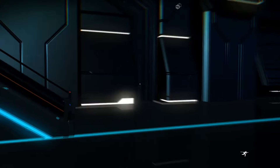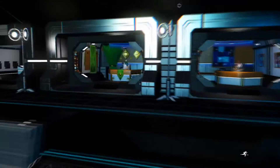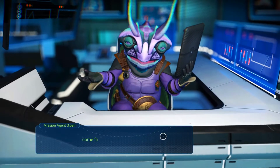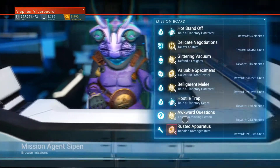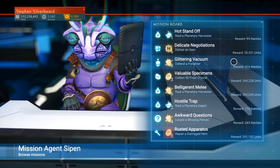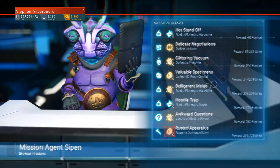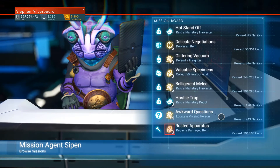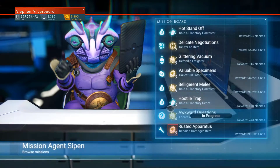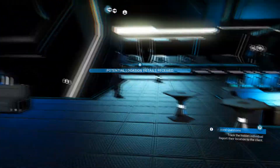I'm going to go up and check the missions. Apologies in advance — this might be a little bit of an erratic video because I've got no real focus; I'm just going to see where the flow takes me. Looking at missions: country harvester, defender freighter — probably not something I'd want to do in the living ship. Locate a missing person — let's see where that takes us. They'll probably take me to a hostile planet.